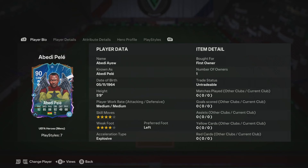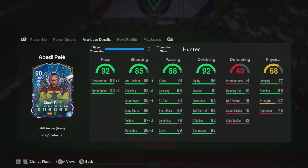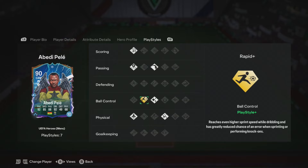He has really good agility and balance, fantastic composure as well with short passing. Good shot power, good finishing, absolutely outstanding acceleration and sprint speed. In terms of play styles, we've got finesse shot, incisive pass, long ball pass, rapid pass — which is really good — flare, acrobatic, and quick steps.